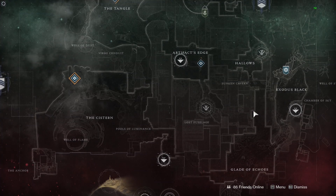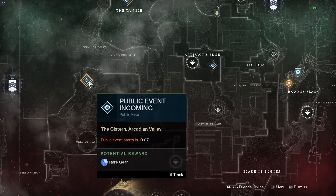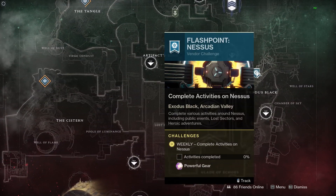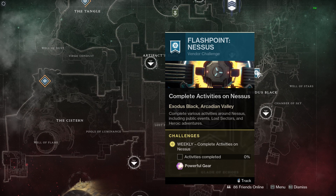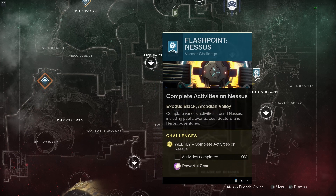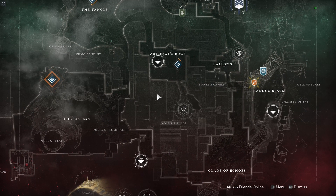Next up is the Flashpoint, which is on Nessus this week. This is a PvE activity where you run around doing public events to fill a progress bar, which rewards powerful loot. Don't forget to look for the heroic adventure first — it gets you powerful loot and adds 35% towards your activities completed progress bar. That's the Flashpoint on Nessus this week.